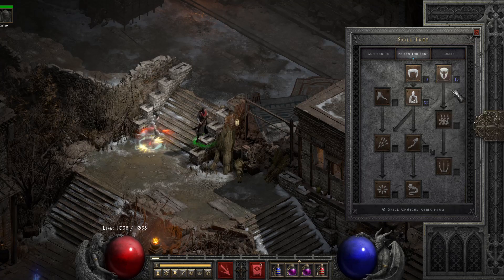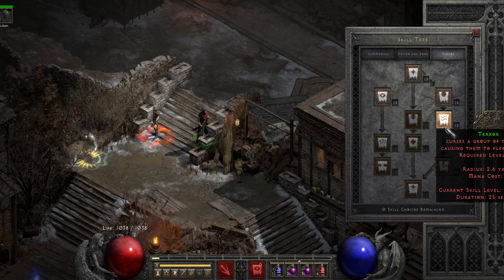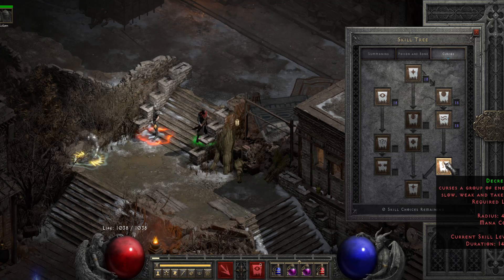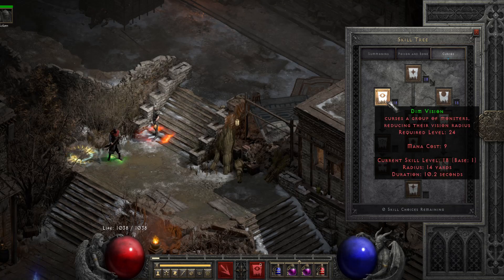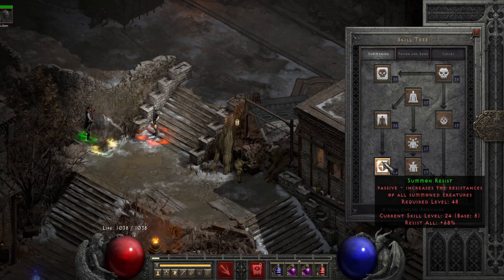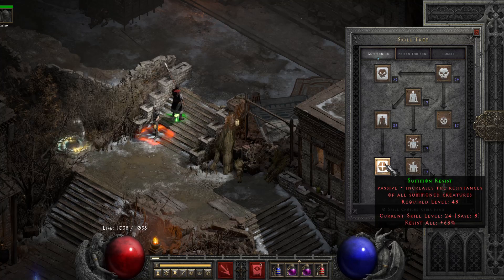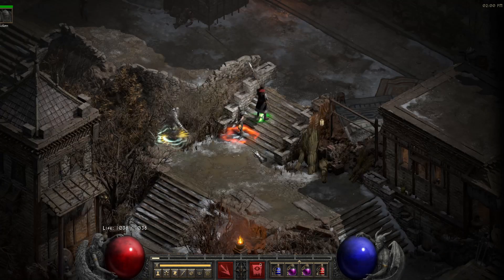On the poison tree you max out Corpse Explosion and put one point in Bone Armor. On curses: one point in Amplify Damage, Weaken, Terror, and Decrepify — Decrepify is really useful for bosses. I put one point in Dim Vision because it's very useful against ranged monsters. The rest of the points go into Summon Resist so our Iron Golem and skeletons won't die as easily.